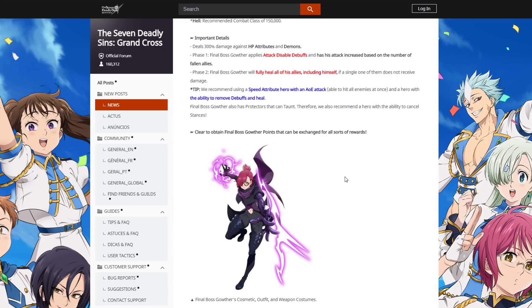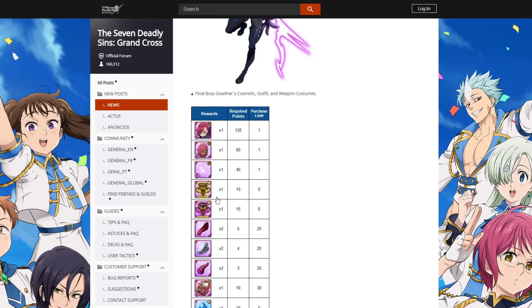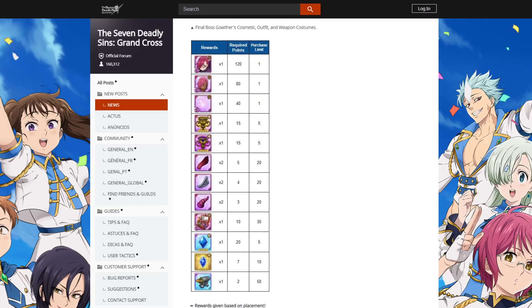You can obtain Final Boss Gowther points to get the outfit. The outfit itself is 120 points, and you can infinitely grind this. The headpiece is 80 points and the weapon is 40 points. You can also get six-star chalices — up to five of each — Crimson Ears, Gray Demon Wings, Red Horns, a gold chest, five-star Blue Stones, four-star Blue Stones, and anvils — 50 of them, which is pretty nice. This is all the stuff you can grind from the shop, not counting ranking rewards.